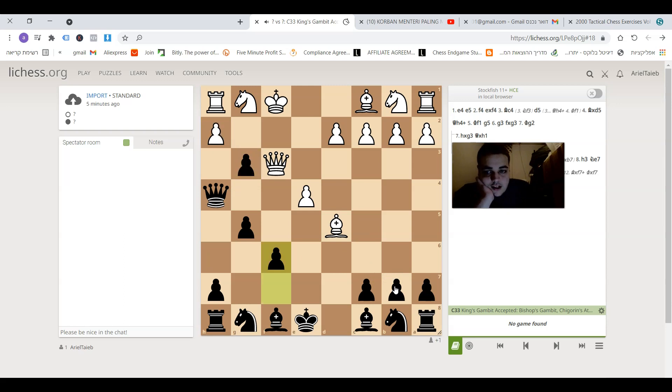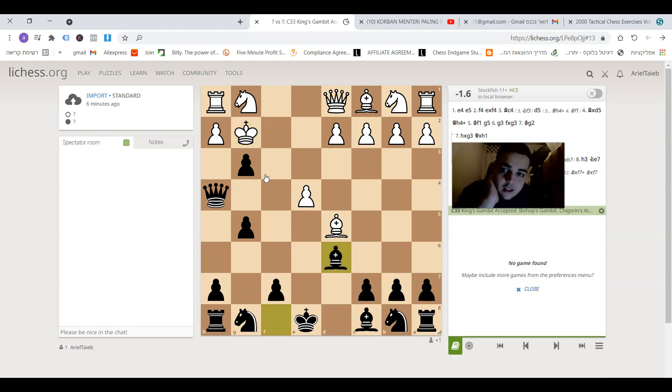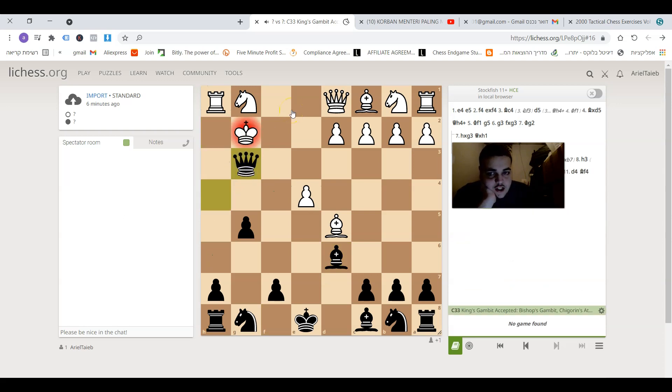Queen f3 was the best move but king g2 is not all that good. Black played bishop to d6 in order to make sure that white cannot take on g3, because then just queen takes g3 check. So bishop d6, white played h3 in order to prevent black from taking on h2.